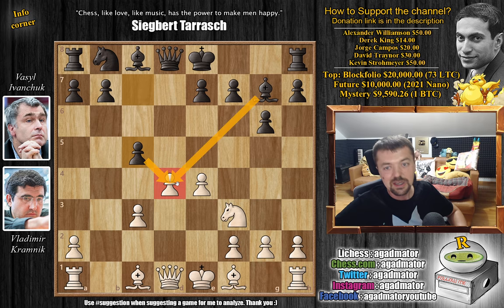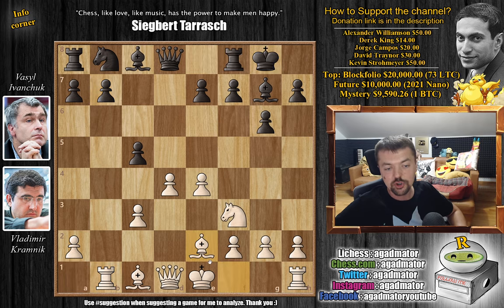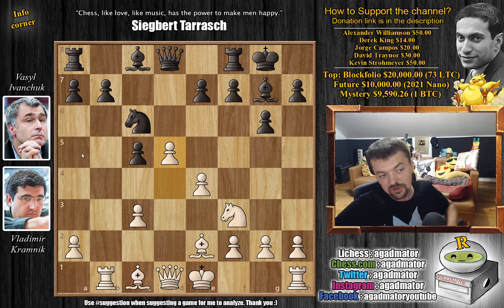We have c5 challenging the center, and there's also the problem of the rook on a1. So Kramnik wants to eliminate this problem right away - he goes rook to b1. Now black will have to be careful with the development of the light square bishop, otherwise he's going to lose the b7 pawn. So castles, now bishop to e2, Kramnik ready to castle. We have knight to c6, and now d5, challenging this knight and chasing it away to a5.